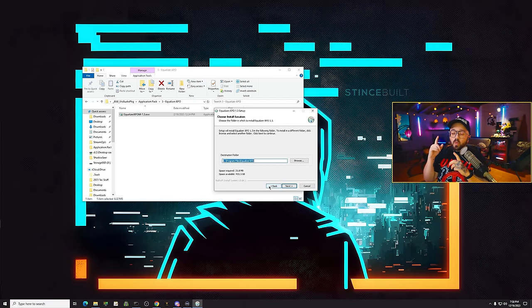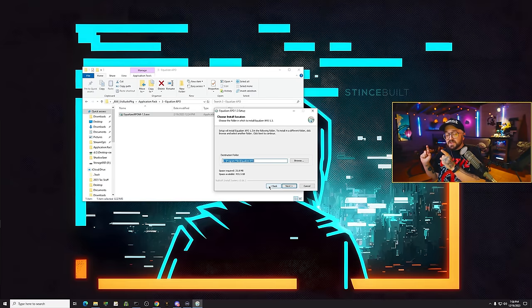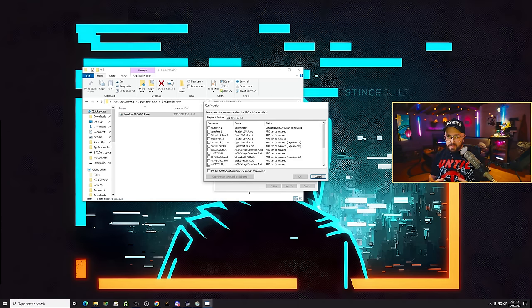It must go to C:\Program Files\Equalizer APO and cannot go anywhere else. This must be the default directory. If you've installed it before somewhere else, that probably contributed to your problems — but right here is your opportunity to change it. Click next, then click install and let it do its thing. Equalizer APO has two main applications: Configuration Editor, where all configurations, EQs, and effects are applied, and Configurator, which decides where Equalizer APO is installed on which audio devices.